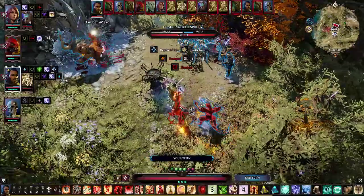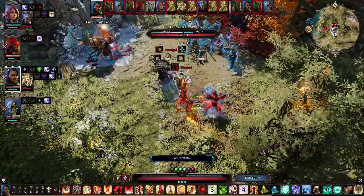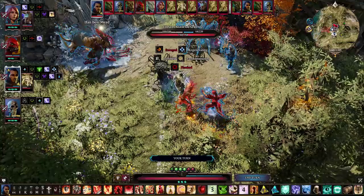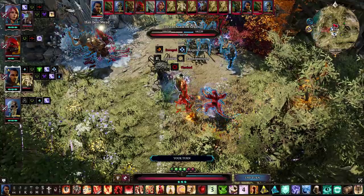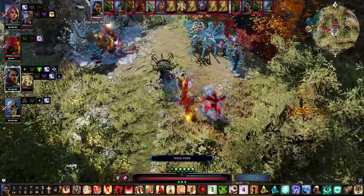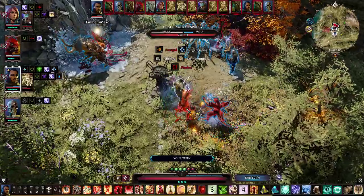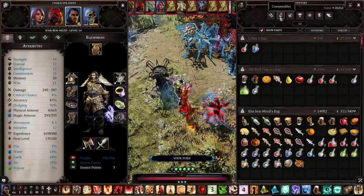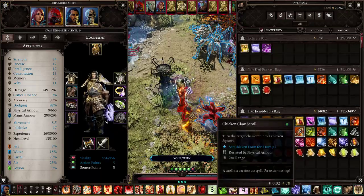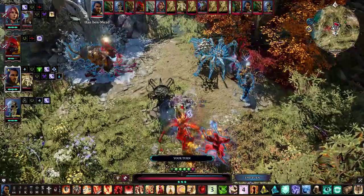Ifan, what are you gonna do? Who acts next? Challenger of Spring — this fool. He's so sucky. I am not magically equipped to deal with him — I don't really have anything that can strip magic from him, unfortunately. I need to take off about 68 magic damage — I just can't take off enough magic damage with what he's got there.